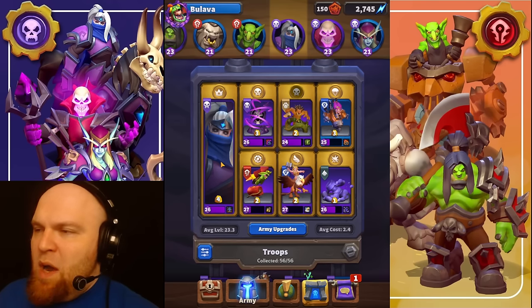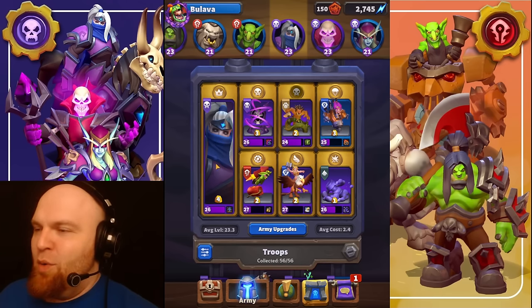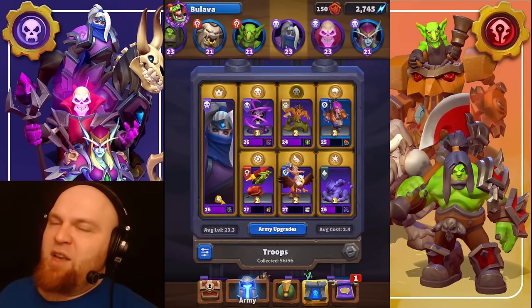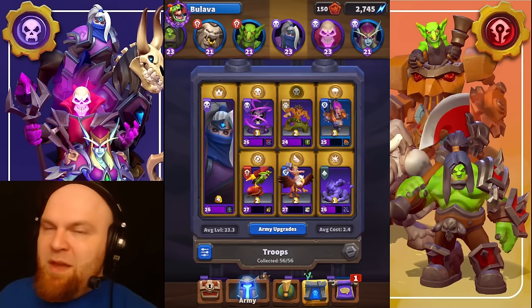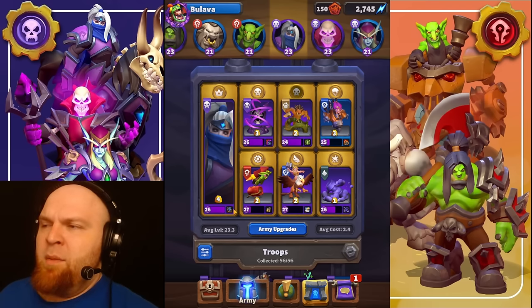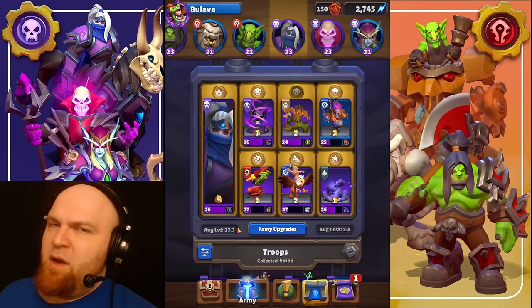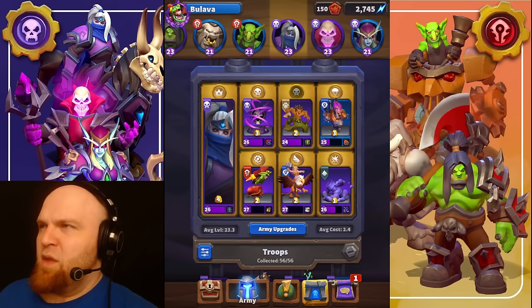Baron Rivendare is probably the only always-meta hero. We use frozen skeletons, obviously — we get extra map pressure all over the map. With the flame tower modifiers they do a lot of damage. I actually don't know if this new modifier with double first attack applies to the skeletons, but it doesn't matter. You will see how well it works.